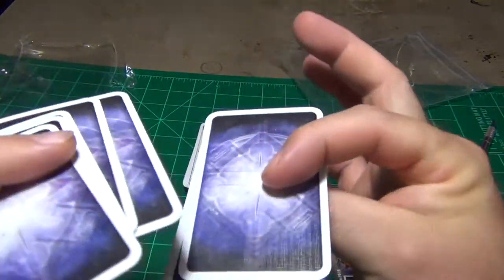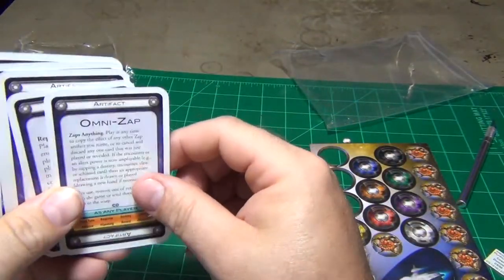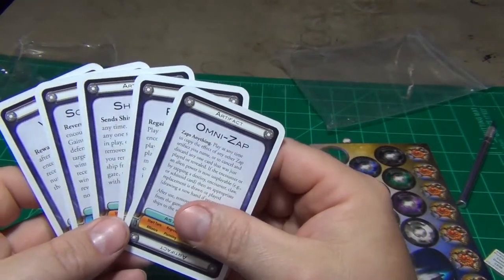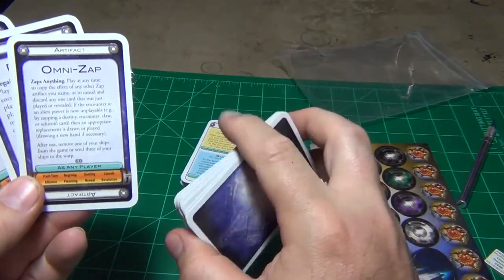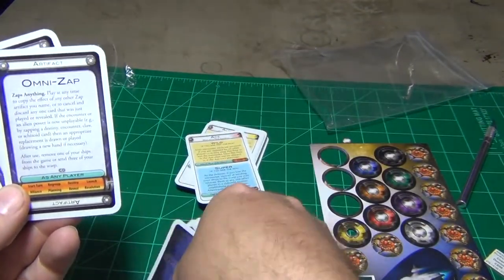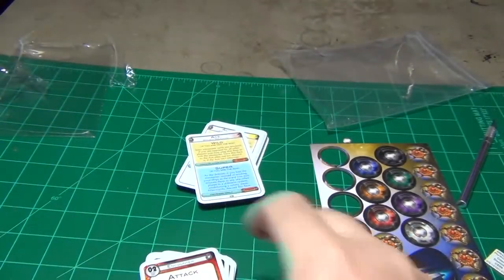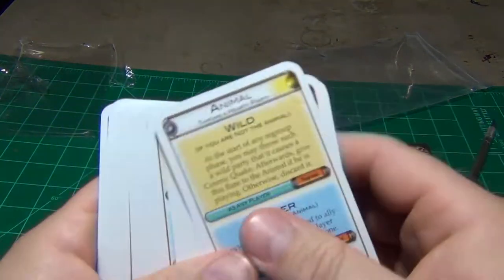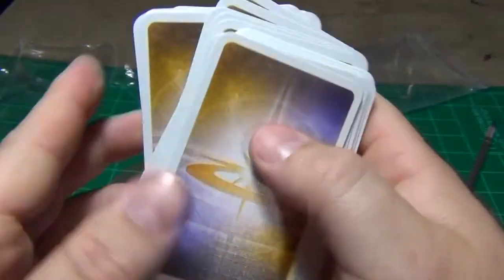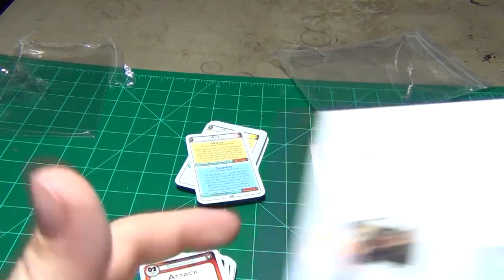And then you have some artifact cards here. The backs on these do look different from some of the other cards. This backing looks different from the standard cosmic back. You can see the attack cards have that standard backing that all the other cards do.